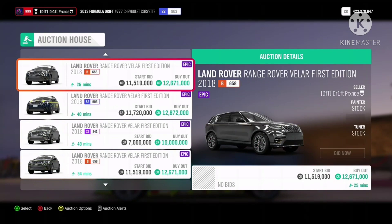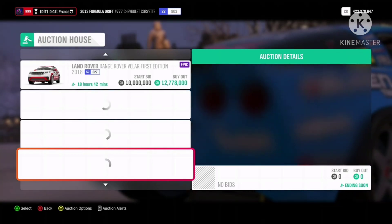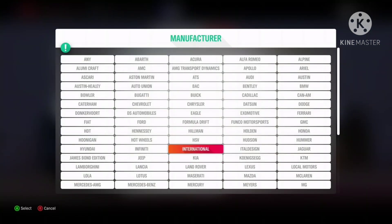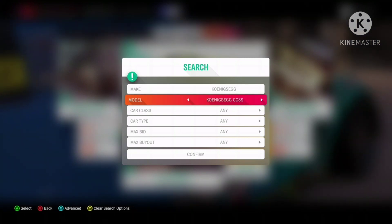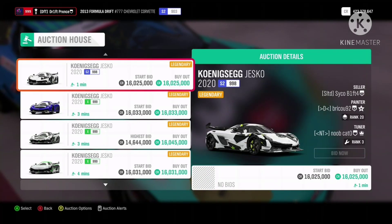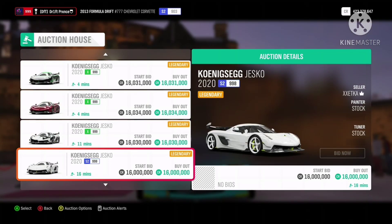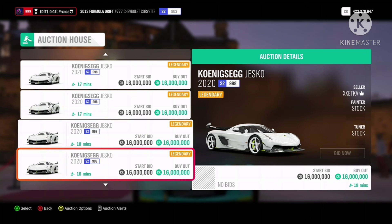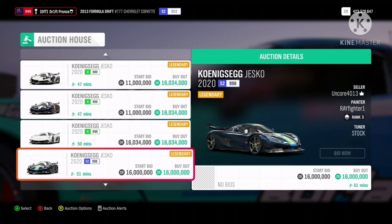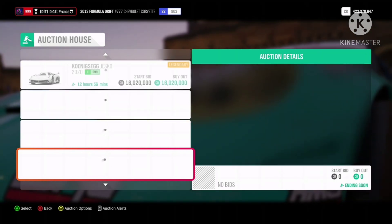The current price of the Range Rover Velar is 12.6 million. At number 7 we have the Koenigsegg Jesko, which is shifting from 16 to 20 million. This car has a higher chance of being sold than the ones mentioned before. If you list it and it doesn't sell, there are two options: you can keep relisting for the same price, or drop the maximum buyout for a higher chance. As you can see there are tons listed on the auction house right now, so that is going to make it more difficult to get them sold unless you are lucky.